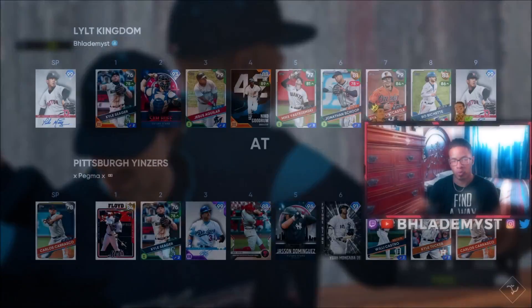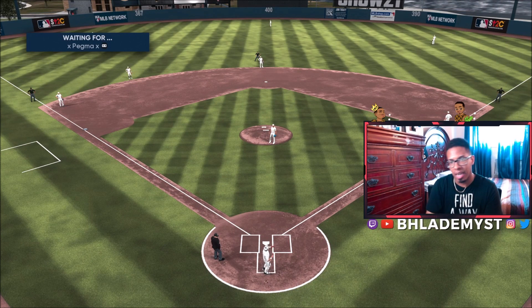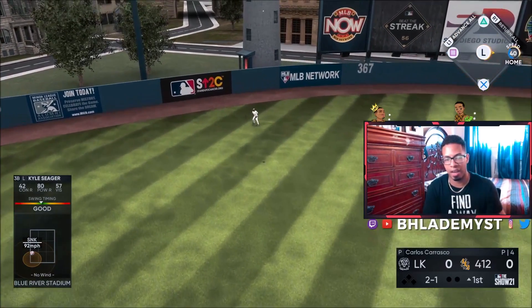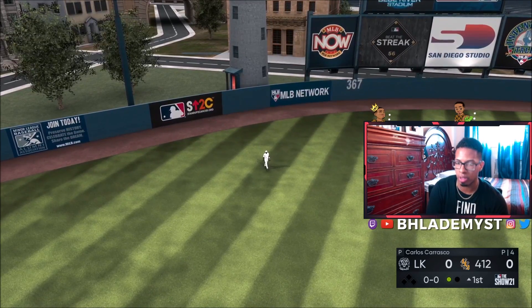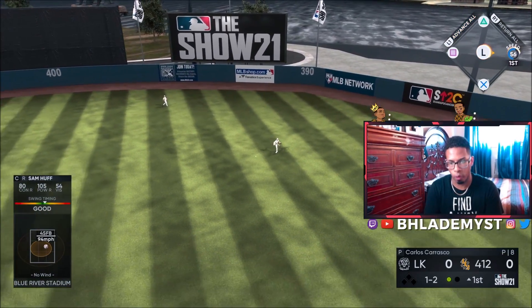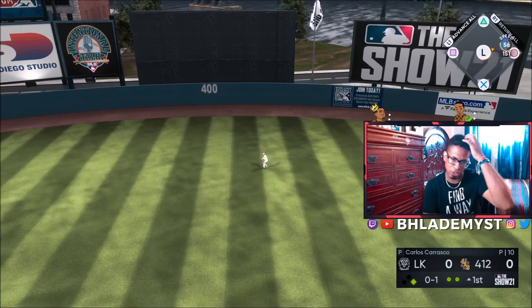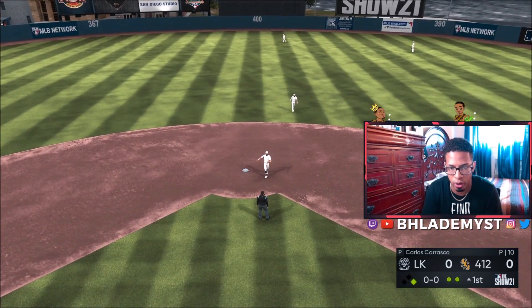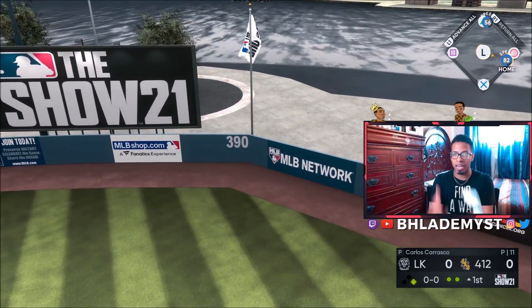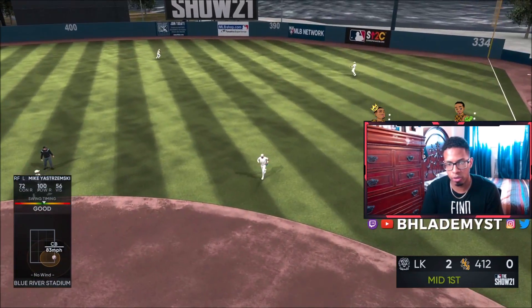Game two — I want Pedro rocking the Jumbo Shrimps white home uniforms but we're away again. At least this is a good minor league stadium. Kyle Seager hits it well on a good PCI but his 80 power versus right-handers means it doesn't have enough. Jesus Aguilar is surprisingly late on a circle change. Nico Goodrum hits another home run — a perfect perfect — it seems like every time Pedro pitches, Nico says 'let me hit a home run.' Line out right at the shortstop ends the inning.